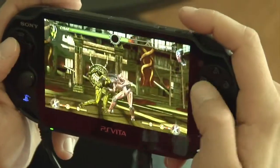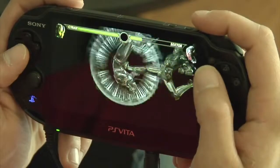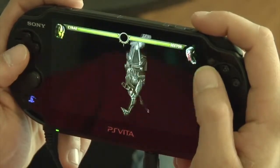One of the coolest additions of this version of Mortal Kombat is the ability to fire off X-rays using the touch screen. Pay attention to your super meter, and when you see it flashing, give it a little tap and you'll be able to unleash one of these super devastating moves.